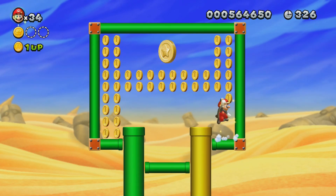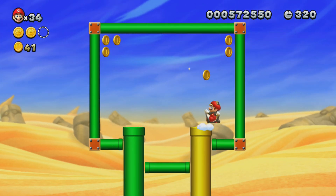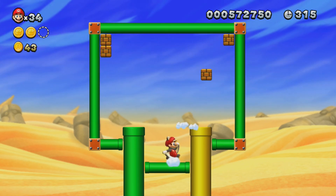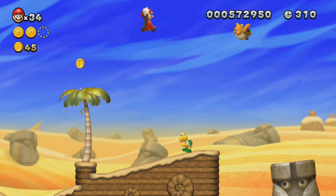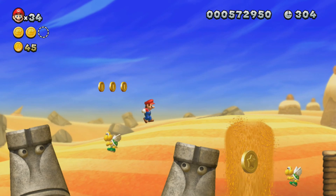P-switches — I'm not really sure if we saw these yet, but they turn blocks into coins and vice versa. For this part, this is also a challenge in the challenge zone thing. You have to try to get all the coins in there. I've gotten 49 before. There's 50 in there, I think. It's actually pretty hard to get all 50 because usually there's one in the corner that really gets out of your way.